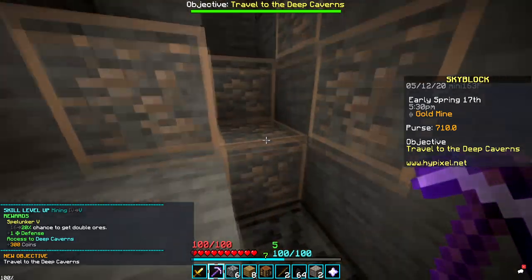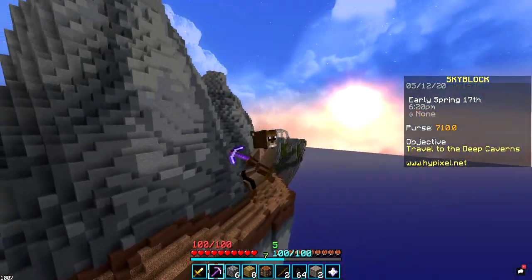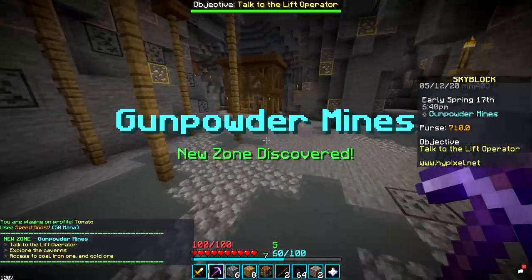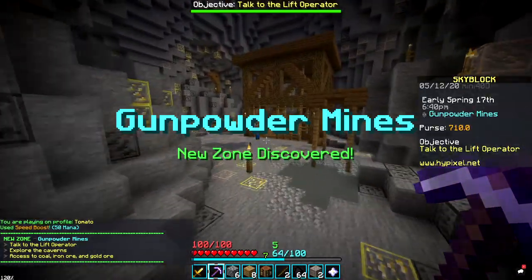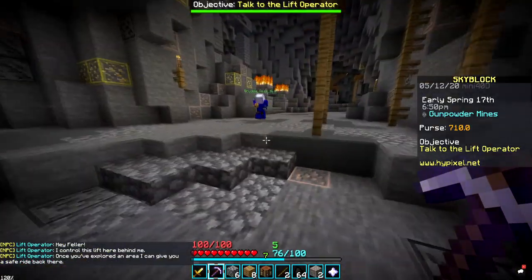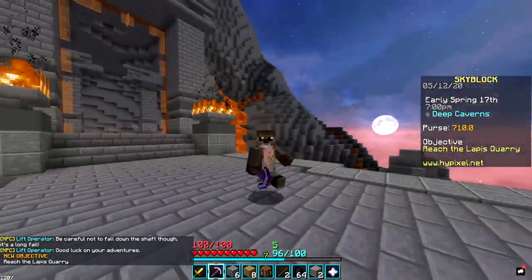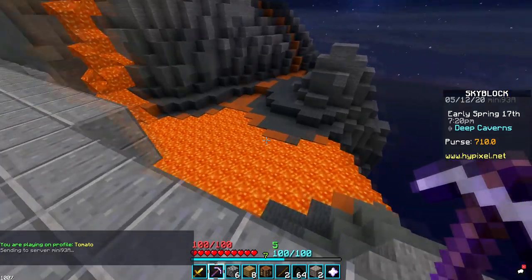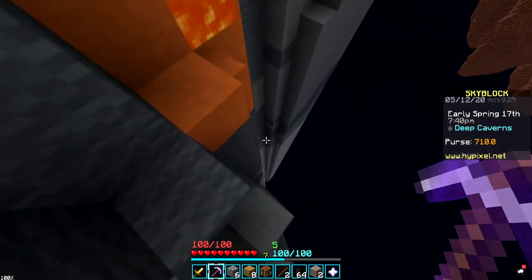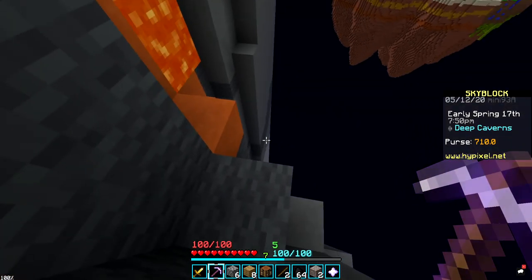We hit mining level 5, so now we can go to the deep mines. Since money doesn't really matter for me, I'm going to do what all the speedrunners do and use an exploit that lets me get straight down to the diamond mines. If you're speedrunning, you go down to the lift operator, click it once, run over here, and there's an exploit to unlock every single mine. Normally I would mine gold, get money, and buy armor — but the best armor I can get fastest is actually just diamond armor. It doesn't matter if I have coins in my purse because I can't use any of them.